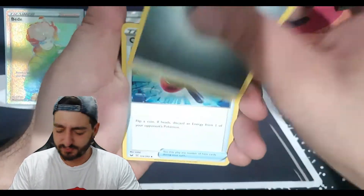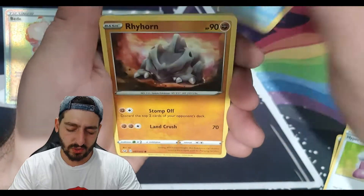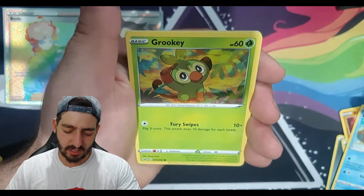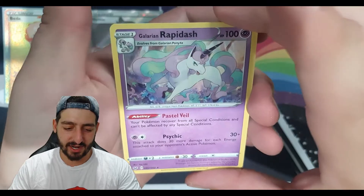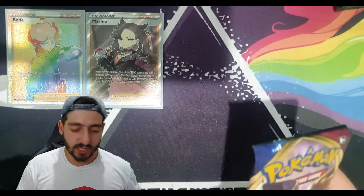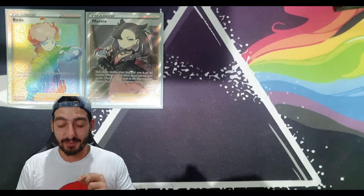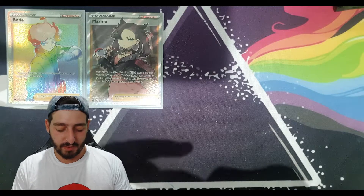We've got a metal energy, Crushing Hammer, Kingler, Hyper Potion, Dusclops, Rillaboom, Rookidee, Crabrawler, Grookey — hashtag Grookey gang — reverse holo Silicobra, followed by the Galarian Rapidash. That's a cool card, I actually really like it. Let us know in the comments if you got Sword or Shield — I got Shield. Let me know what you guys got, and if you've completed the Pokédex, because I haven't quite got there yet.